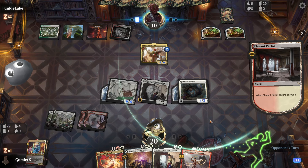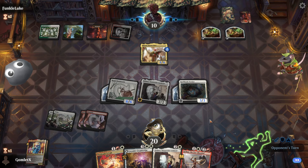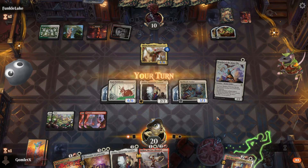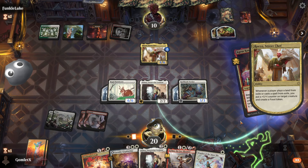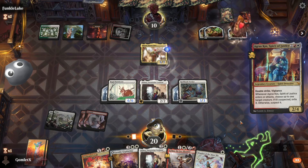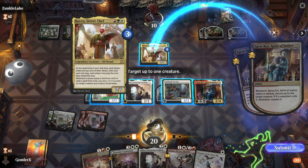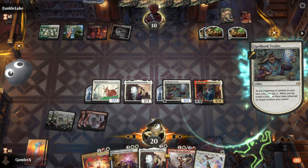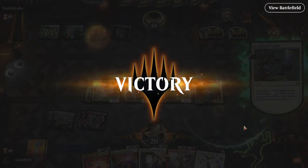So hold some mana up for removal. Even if they have instant speed removal to kill Delny, we can just stop Rocco from being able to block and they'll die. And if they don't, they're just so absurdly dead here. Wow, Delny. Wow. That's a quick 3 and 0 in the midweek magic event today, and hopefully we get some pretty sweet prize for that.